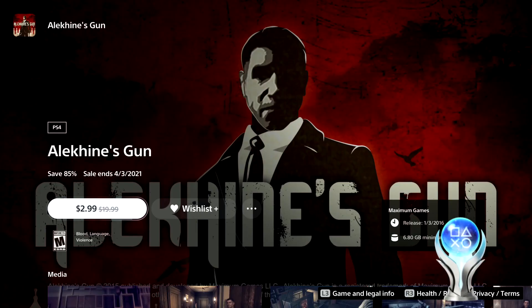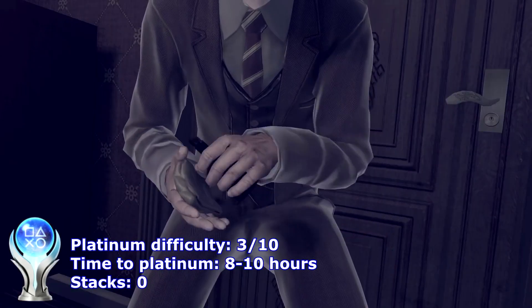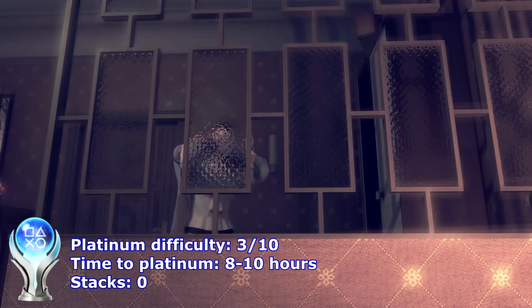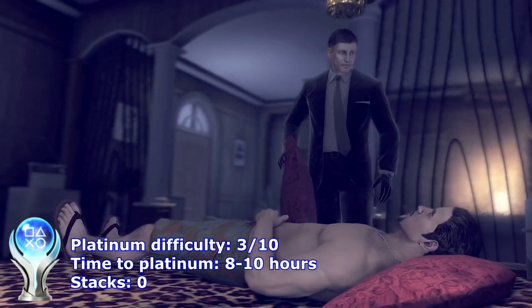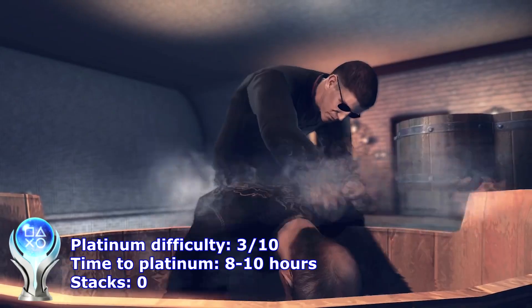The first game is Elekind's Gun, which is a 3rd person stealth action game. The Platinum is fairly easy because nothing is missable and the entire game can be played on easy. You should be able to get the Platinum in about 8 hours.